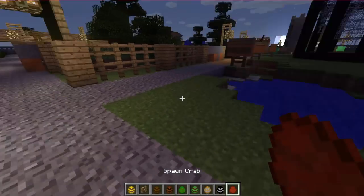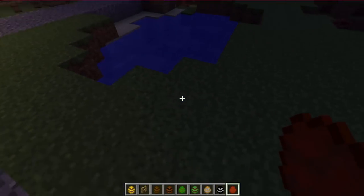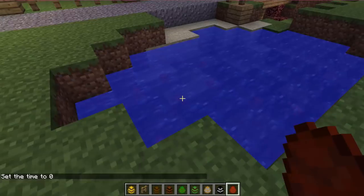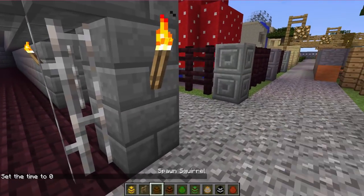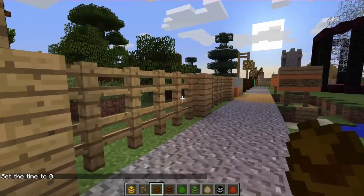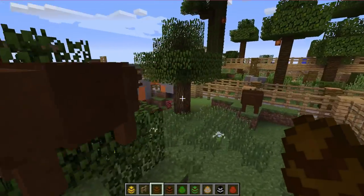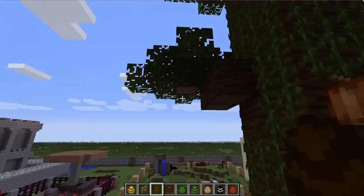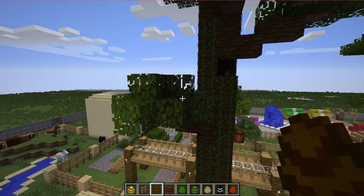Now let's see what else we have — we have crabs. There we have the crabs kind of jumping up and down in the water. Let's change the time because Mark's not going to be happy if our job is half finished. Can you see all the crabs jumping up and down in there? That is so funny. We have a ball, we have squirrels. Let's go in here — we have some squirrels in there. Let's go up here and add some more squirrels. They can kind of make a little room up there. That is perfect.